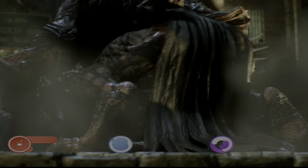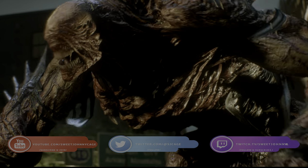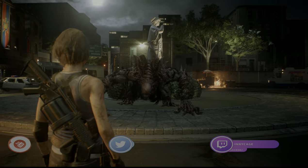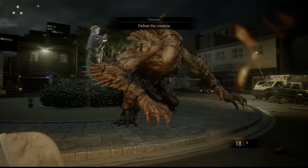Hey everyone, SweetJohnnyCage here, back with another guide for Resident Evil 3 Remake. This time I'm going to show you how to take down Stage 2 Nemesis. You fight Stage 2 Nemesis in the courtyard for St. Andrew's Tower.